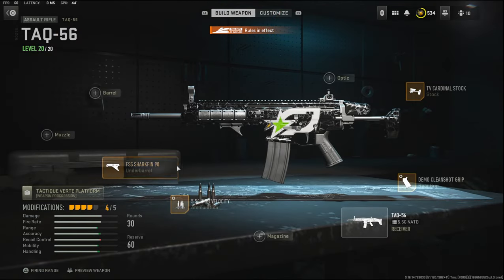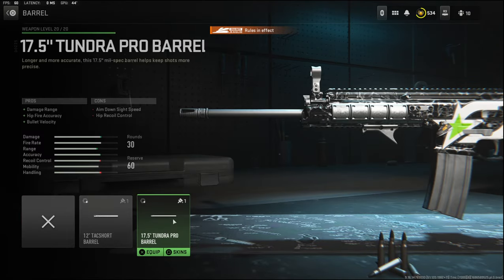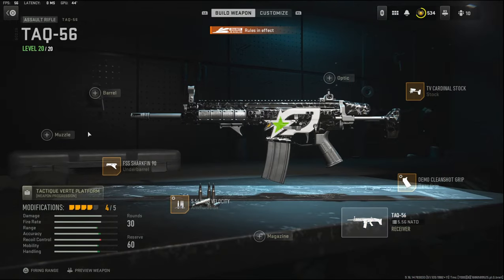I'm going to jump straight into the attachments. Over on the underbarrel I'm using the FSS Shark Fit 90, the ammunition high velocity, Demo Clean Shot grip for the rear grip, and the TV Cardinal stock for the stock. The barrel just slows you down. As you can see on the cons, the aim down sight speed gets taken off and the hip recoil control gets a con.